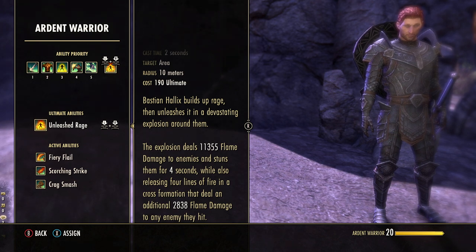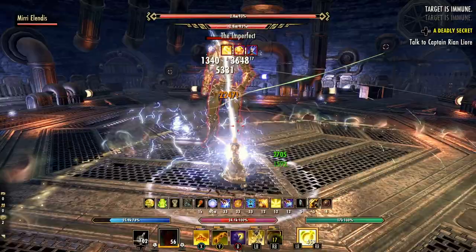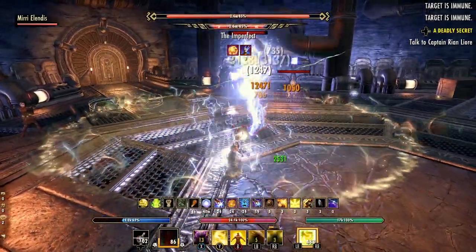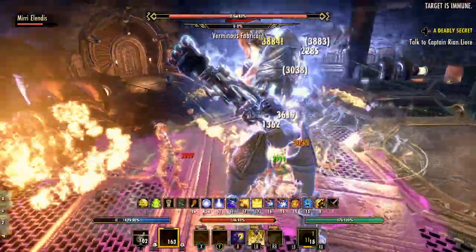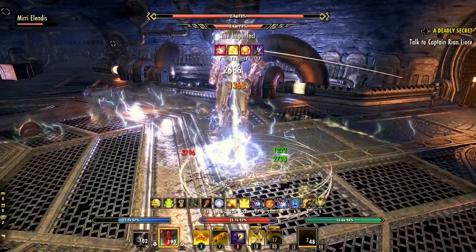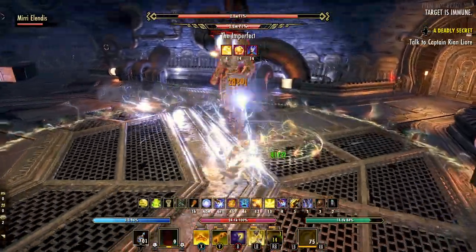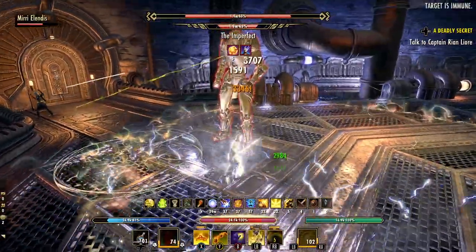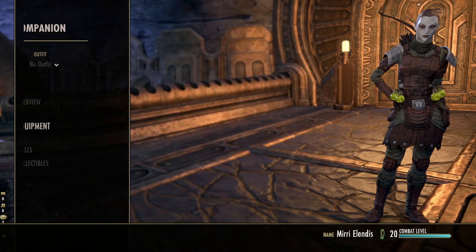Number three is Mirri as a DPS build focused on the bow as her main weapon. Bow works well on both companions for DPS mostly because it keeps them at range, which allows them to take very little damage in most fights. It works especially well with Mirri because her ultimate ability is also a bow skill, unique to her class abilities. Keep in mind there is no Magicka or Stamina stat scaling with companions, so you can mix magical and physical damage abilities with no problem to increase your damage.